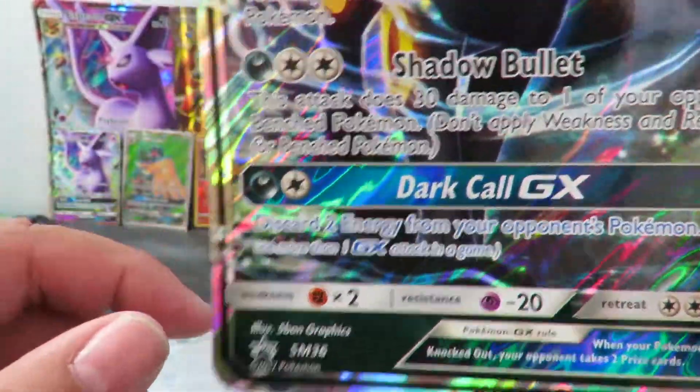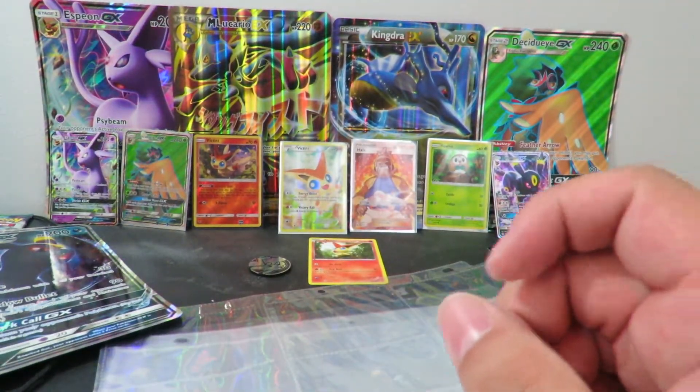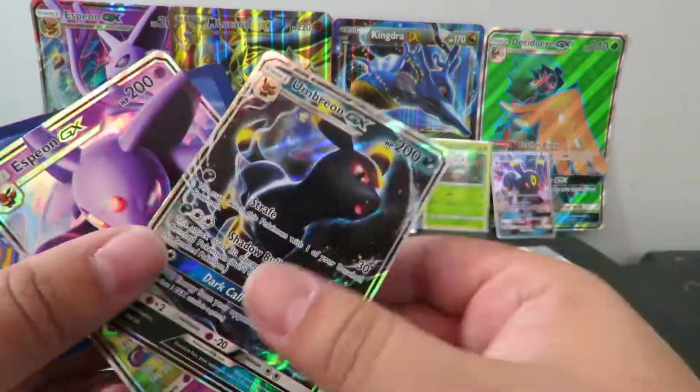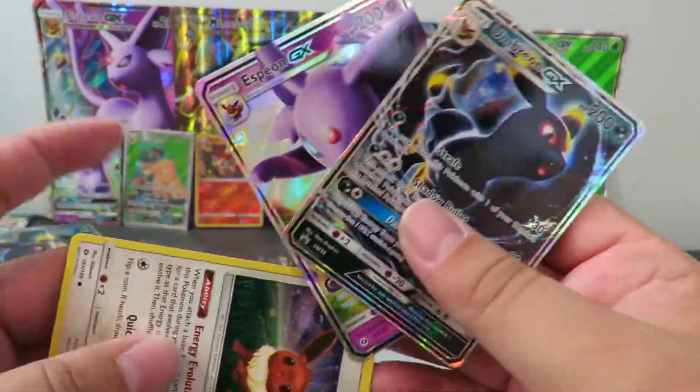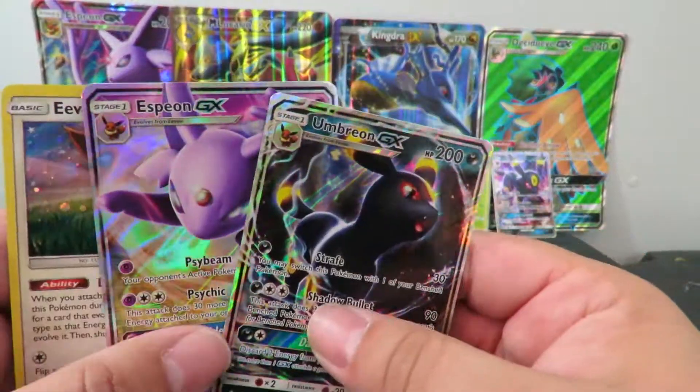I really like the art of this one. I got the Espeon one over there. I'm not sure which art I like better — I think overall I like the Espeon one a bit better, but still pretty neat. And of course we got our actual promo cards, and we got our Holo Eevee variant. That's pretty neat to have that.